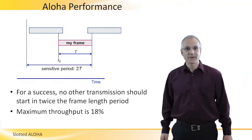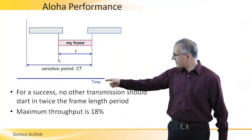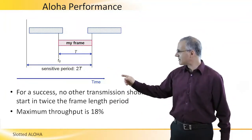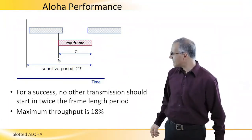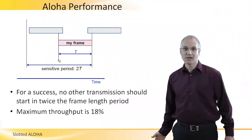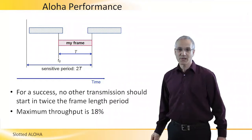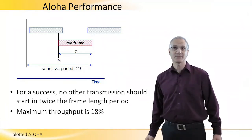Think of constant size frames — all frames are size t. So if my red frame is transmitted starting at time t0, it will be successful if nobody is going to transmit while I'm transmitting, but also if nobody is going to start transmitting up to t time units before I start transmitting, because then I will collide with the tail of its transmission. So we have a sensitive period of 2t. Using this observation, we can calculate the throughput and see that the maximum achievable throughput in an Aloha protocol is only 18% of the capacity.